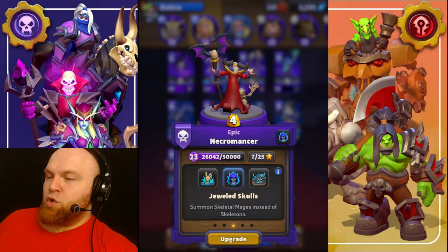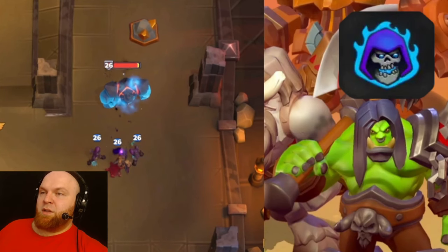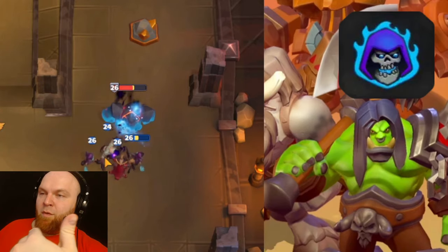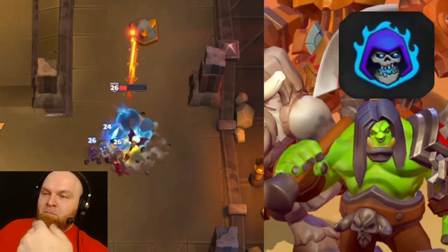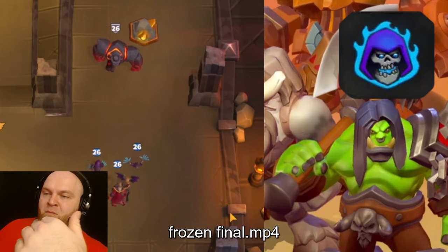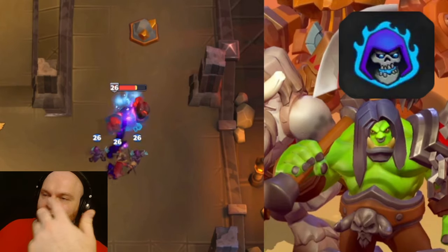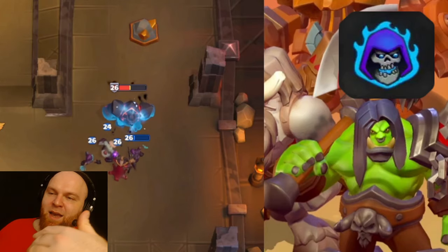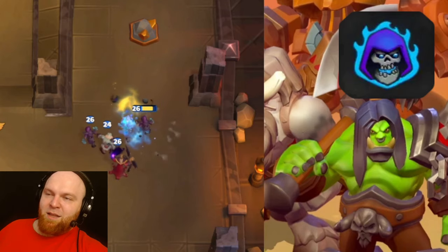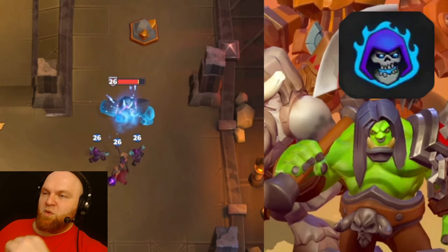Necromancer. Talent number one: Jeweled Schools — summon skeletal mages instead of skeletons. These skeletal mages slow targets, and because of that, high-HP tanks cannot kill all the skeletons quickly enough. These skeletal mages serve as crowd control, tanks, and damage dealers at the same time, and your Necromancer will never get damaged. This is an extremely useful talent used everywhere.